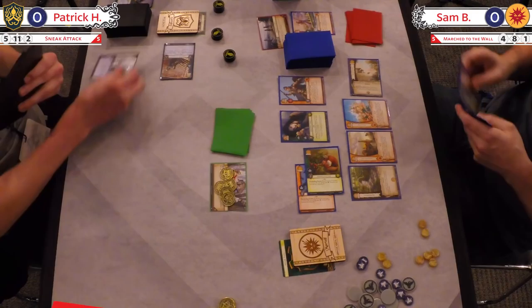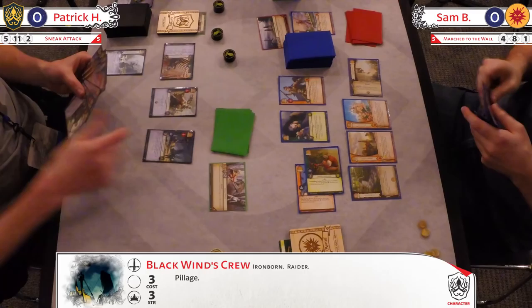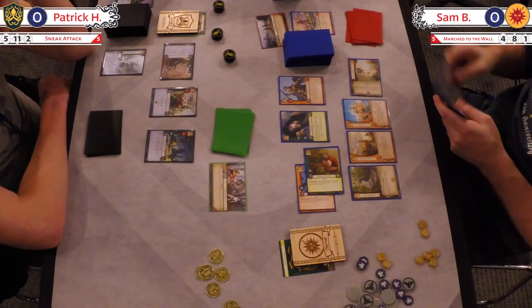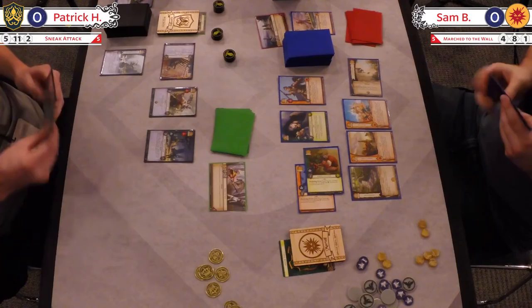So we've got the plus-one to attack — we call that a dinghy. That's a little salty navigator there. And Blackwind's Crew with pillage. Patrick not seeing any economy — that's a bummer, man. Of course Sam's doing well, because he figured out if you unite the desert peoples with the fertile peoples — the Tyrells being the fertile people and the Martells being the desert people.